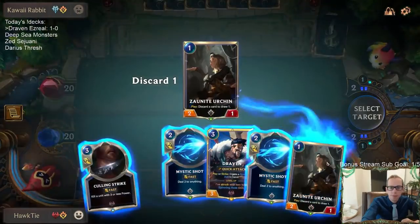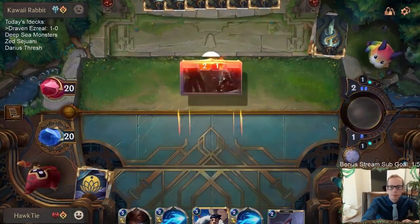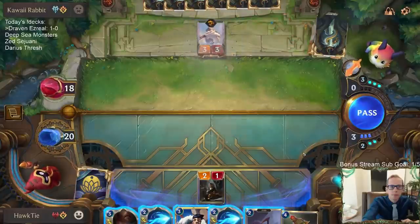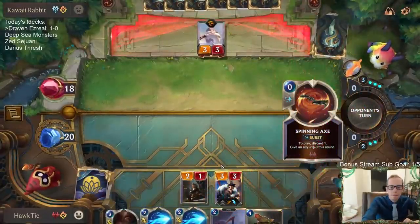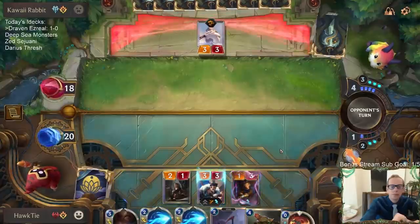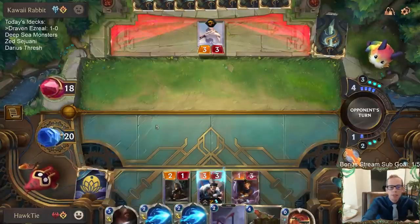Another Urchin - I'll discard that and cycle through. This is working out! It's Draven time. I wish I had that Rummage still to discard Spinning Axes and Mystic Shots. I'm thinking if they play Braum this turn I'm gonna be Culling Striking the Braum.